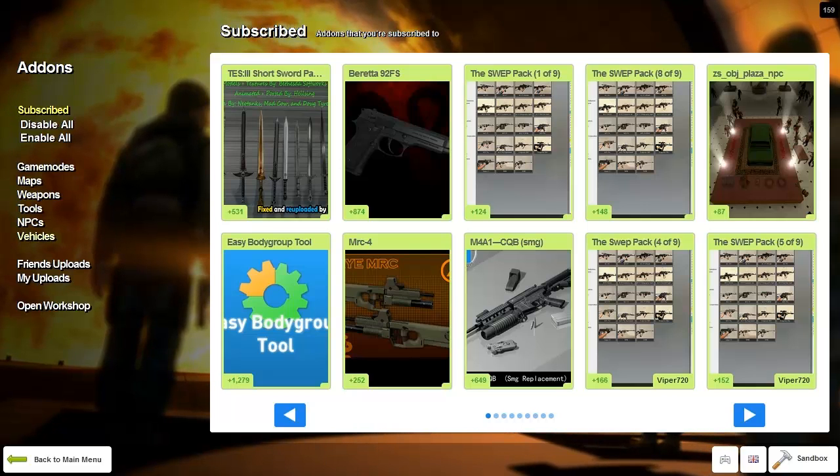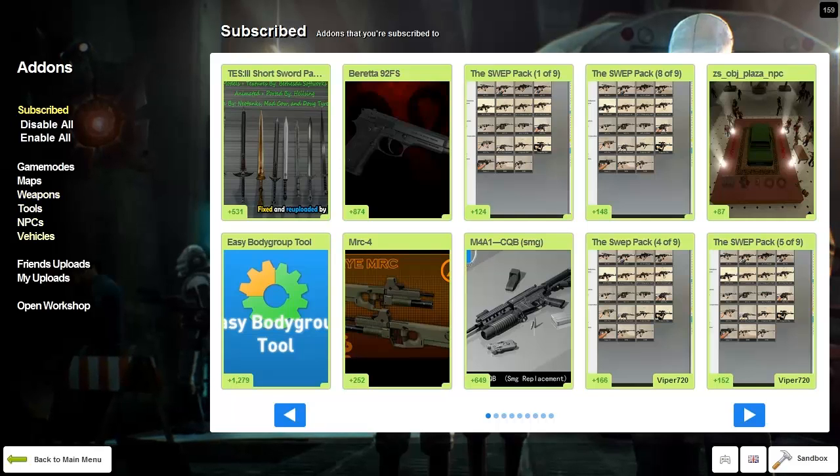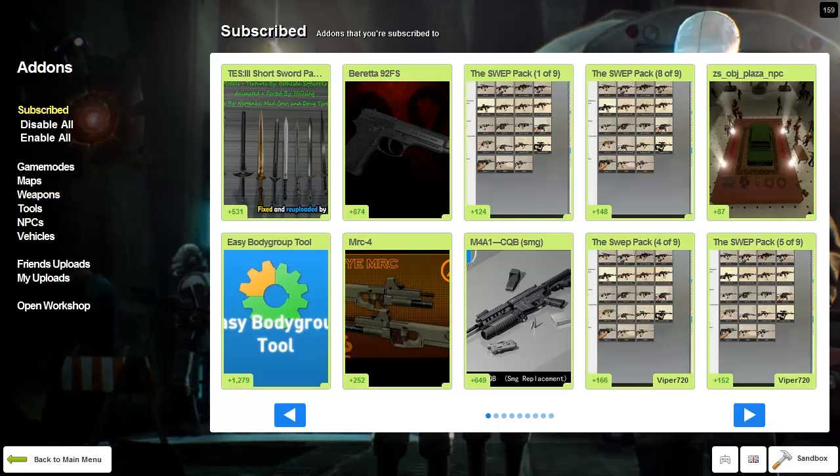These are all the different categories of add-ons that they have on here, so you can choose from weapons, tools, NPCs, and all that kind of stuff.